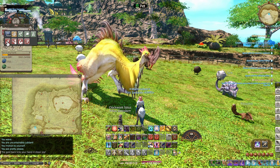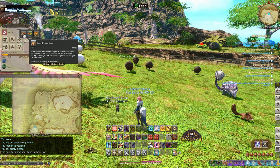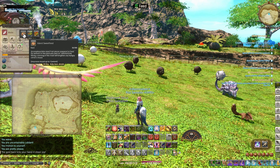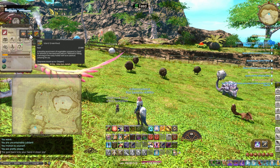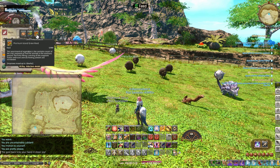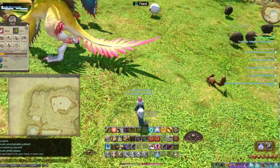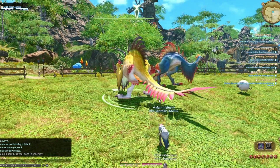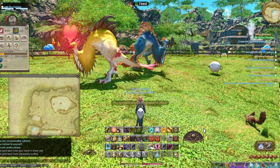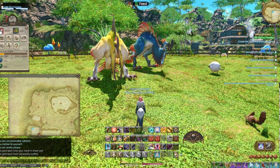I bet he would be even happier with some food. When you're first starting off, you're going to have the Island Sweet Feed — this is a very common low-level feed. However, you will soon be getting Island Green Feed as well as Premium Island Green Feeds as you continue to level up your island. Let's see how he does today. He really likes that one — I'd call it a success.